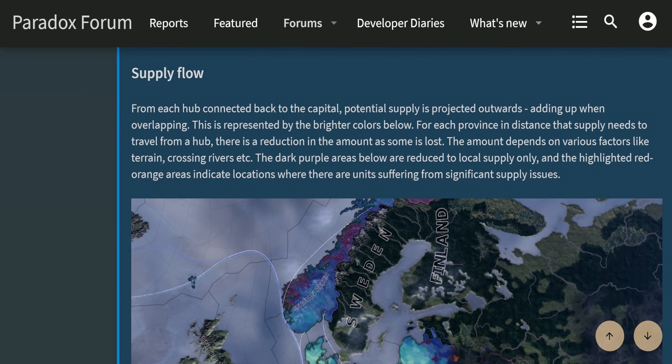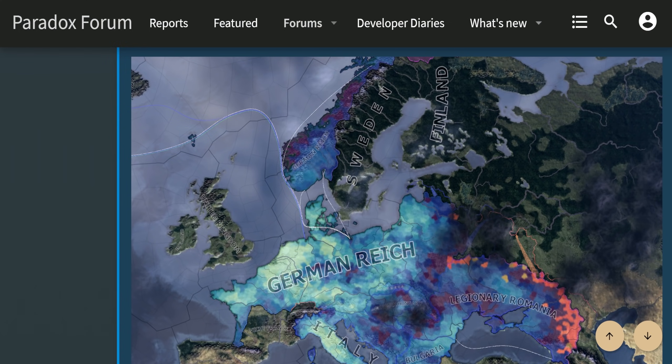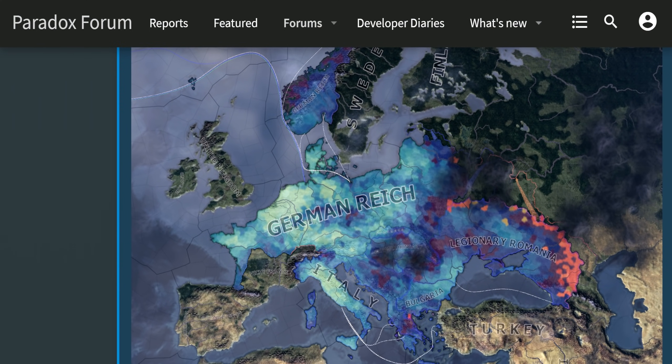First up, they are clarifying supply flow. I know it sounds awfully boring, but supply is what makes your armies march. It is what makes your empires run. Moving forward, this is what the supply map is going to look like, and it's a lot easier to see how supply works in this case than with the current supply map mode.